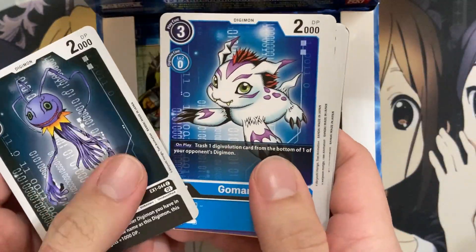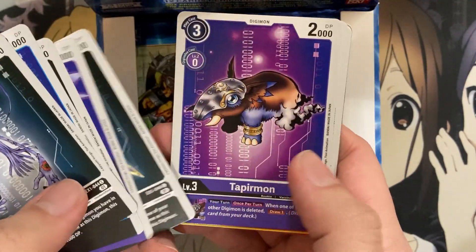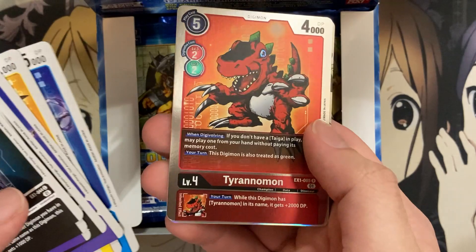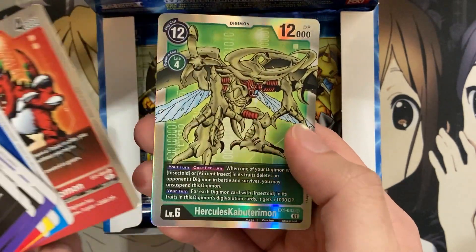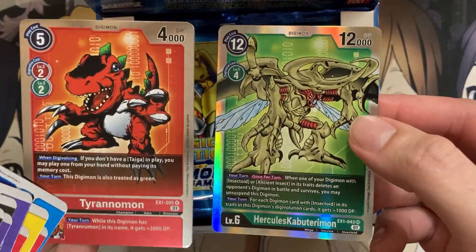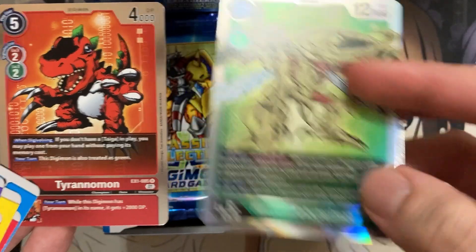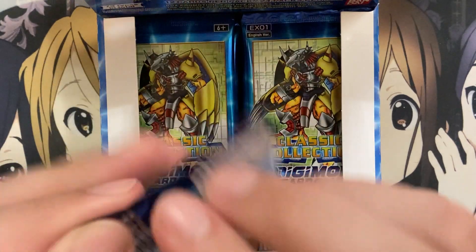Pack number one — we'll go ahead and start off with the left side. You can see a lot of the classic arts in the set, like Demidevamon, Kurosarimon, Tapirimon, Garudamon, Patamon, and Garurumon. For our rares, they always put two rares or SR and higher in the back, and they've made them foil now. We have Tyrannomon, and our first is actually an SR. The only way to really tell is the card at the bottom that has the SR mark — that's your identifier for these cards.